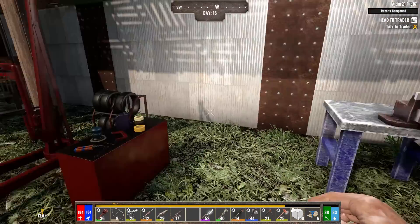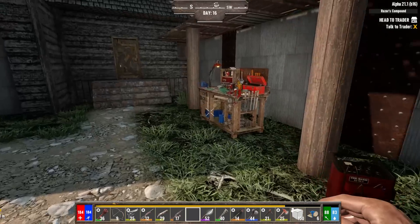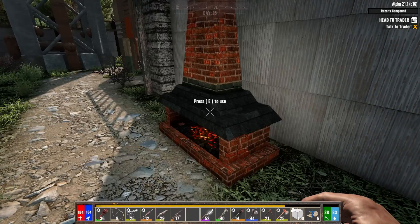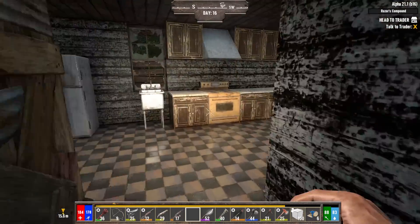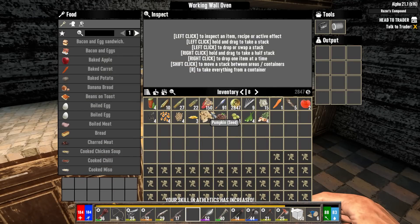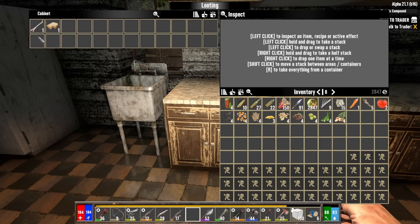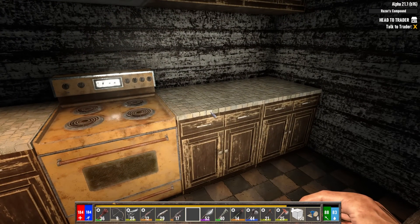Wait a minute — these are working! That's working! Dude, I'm moving in — you have yourself a new roommate, I hope you're okay with that. Oh, that's a working wall oven — I need one of those! There are some food recipes that require the working wall oven to make.